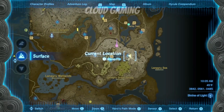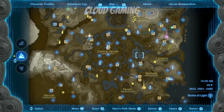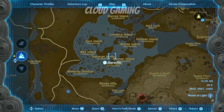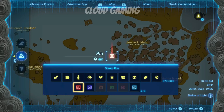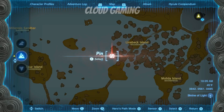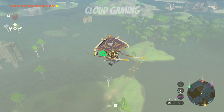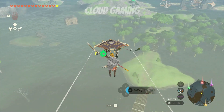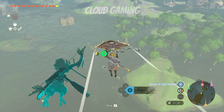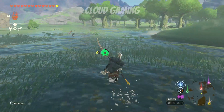Welcome back. In this video I'll be showing you a quick way to get the Fleet Lotus Seeds. These seeds are located along these islands here, right around this spot. There are other locations as well, but this is a quick and easy one to get to. From what I've noticed, these plants only grow around water, so land somewhere around here and look for these little golden pieces of heaven.